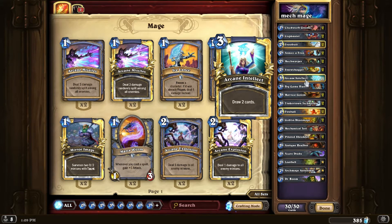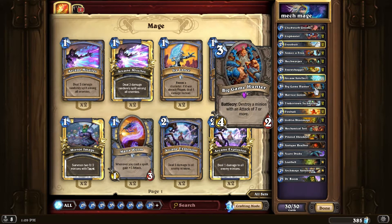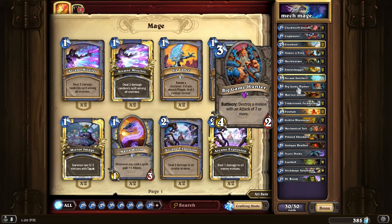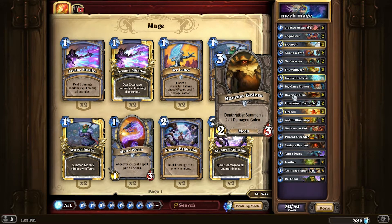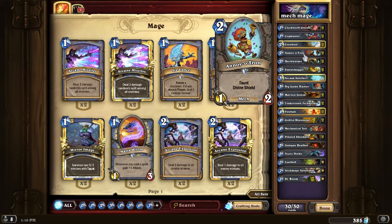I play one Arcane Intellect just to get some card draw. I play a Big Game Hunter because sometimes things are just stupidly big and you've got to get rid of it somehow. A lot of people play Big Game Hunter in different decks — I haven't seen many variants of Mech Mage that play it, but that was my personal choice. Harvest Golem is just a good mech. And you've got Goblin Auto-Repairbot — a 4/4 for 3 that gives you a spare part, which happens almost 100% of the time on turn 3 because Annoyotron is super sticky.